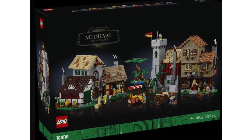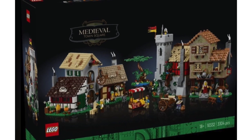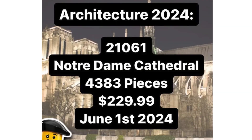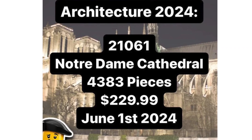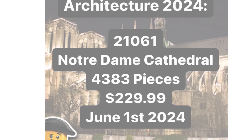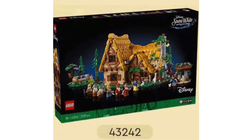We also got the Medieval Town Square that was revealed, and I already have to tell you that this is one of my favorite sets of the year already — I'm really glad that we got a LEGO goat for this one. For LEGO Architecture in 2024, we have the Notre Dame Cathedral, and some details for that one were leaked. Also for Disney, we have the Snow White cottage that was revealed.